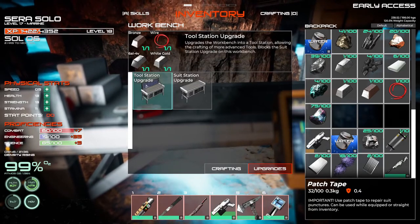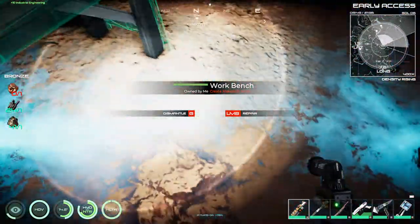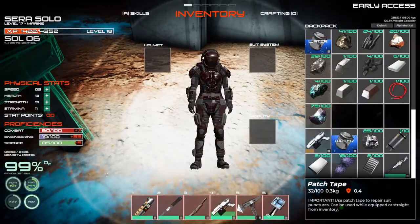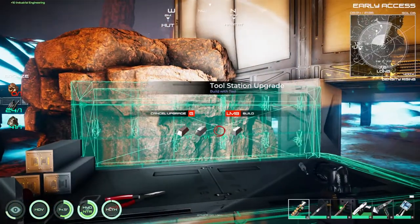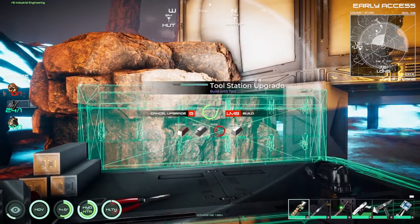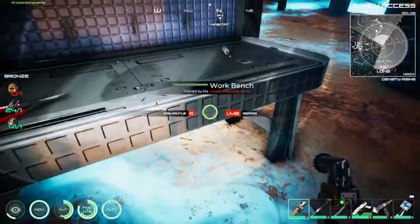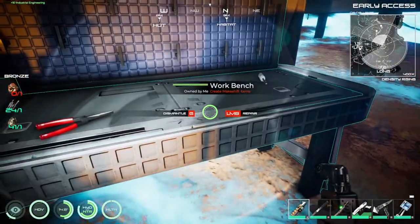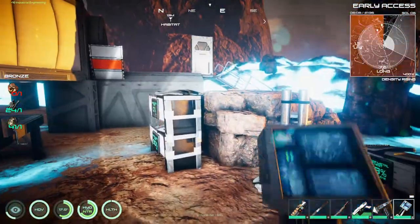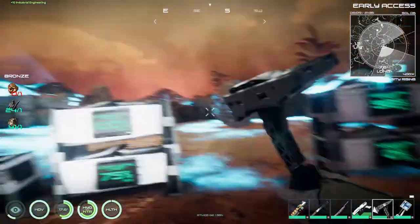Let's do the upgrade tool station, which is going to unlock the suit station. We need to switch over to the survival tool. Let's get it built. There we go - all those materials are gone. I don't need that tool. I probably don't need this sword anymore because I'm just bashing things with my diamond pick now - that's probably what I use as my main weapon for now.